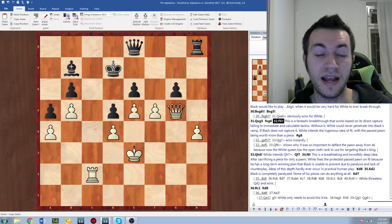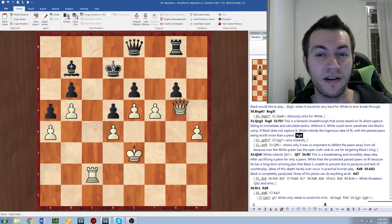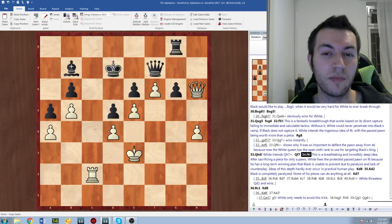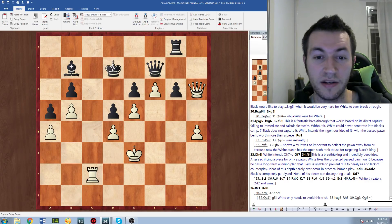The actual deepest idea occurs after Rg8, where black just tries to play solidly and keep the extra piece. After Qh6, which threatens Qh7 check, Qf7, white plays the incredible f6. It's worthwhile to look at the position: white has only one pawn for the piece, but black is completely paralyzed and losing because white is able to maneuver the queen over on the dark squares.